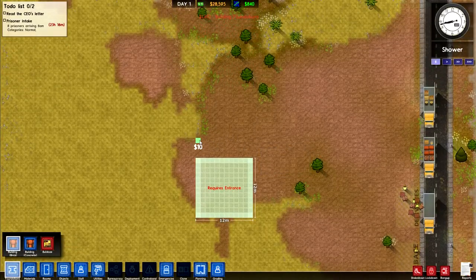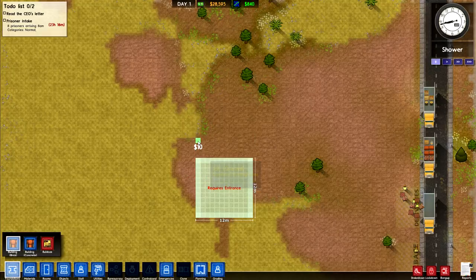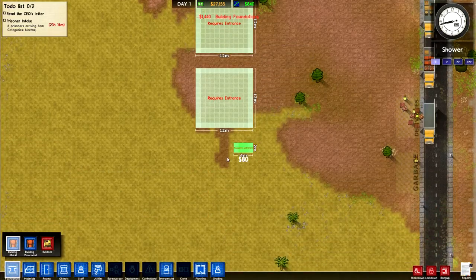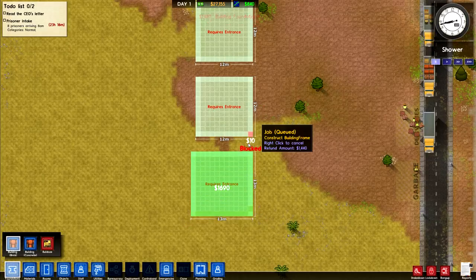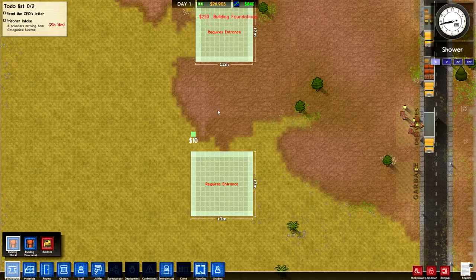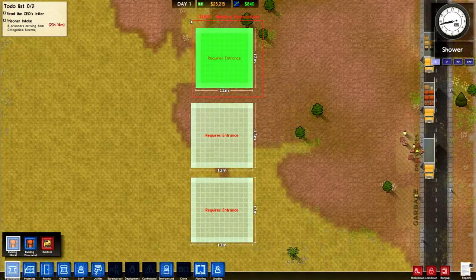And then the offices are going to be up here. The offices have to be four... actually I kind of want these to be odd numbers so I can center things a bit better.